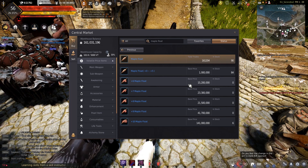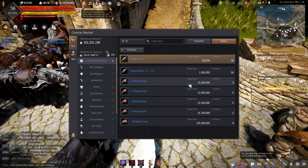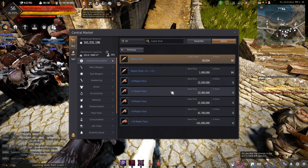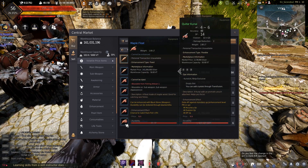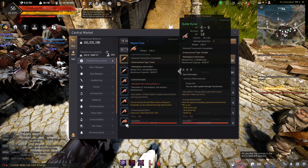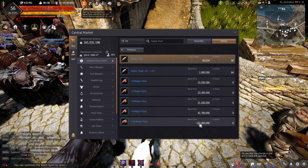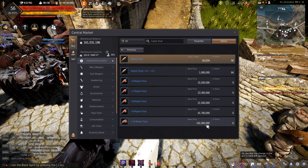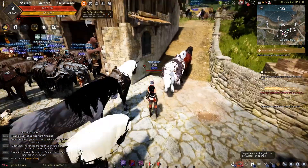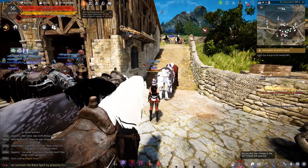Enchanting is certainly a way to take this further. Just imagine plus ten — five percent chance of catching rare fish. Or 141 million — it's mad the stuff you can make. And now that you've got the infrastructure in place, you can just churn them out.